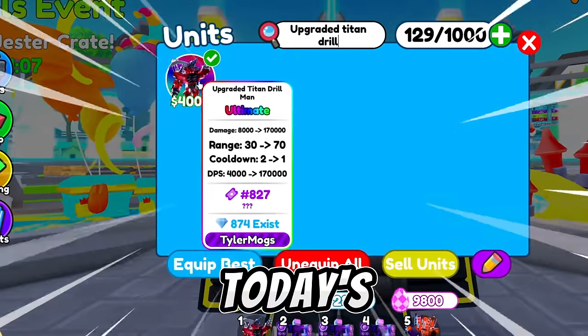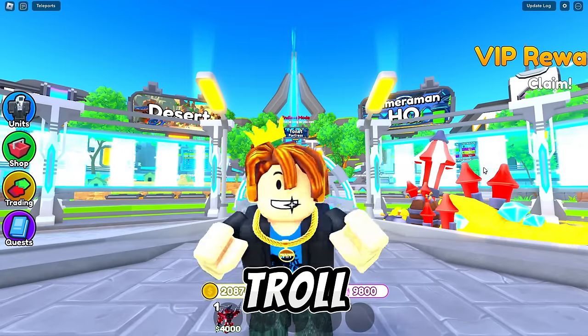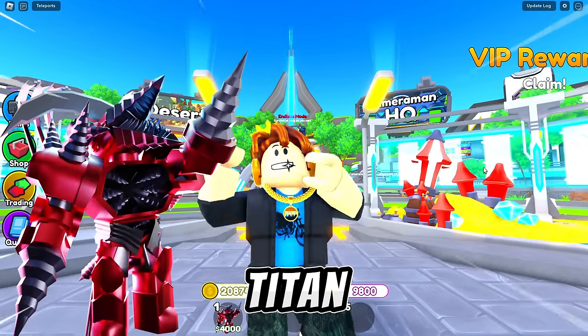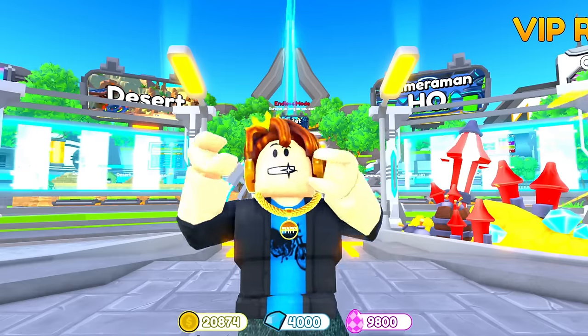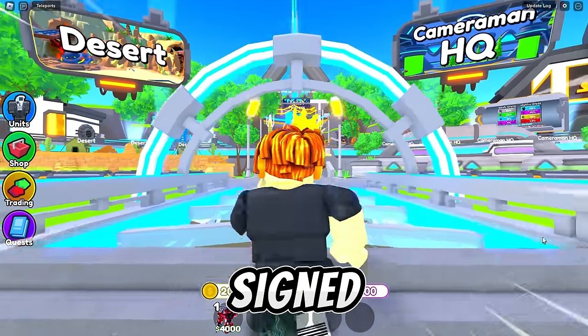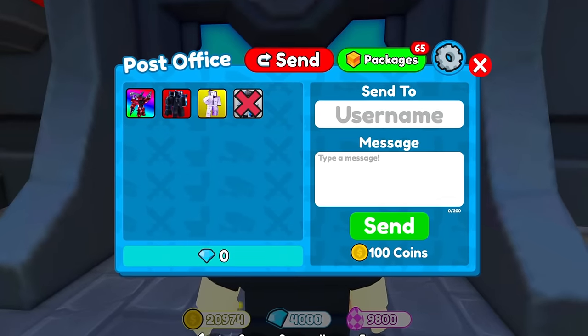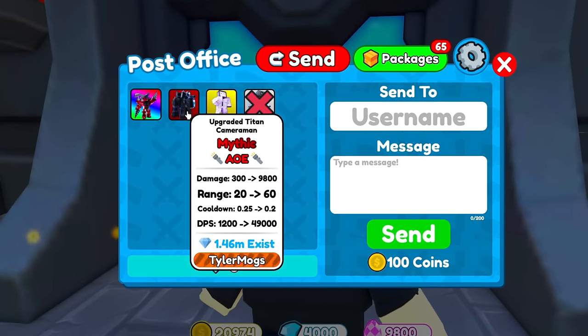We have the upgraded titan drillman and in today's video we are going to pretend as a noob and we are going to throw players with the upgraded titan drillman. This video is hilarious but before we throw players, let's send out a free signed mythic unit to a subscriber from our last video. Let's send out a signed upgraded titan cameraman.